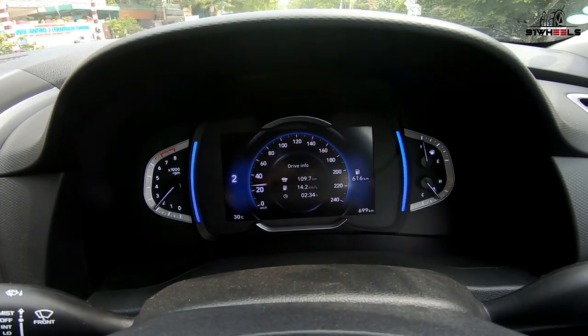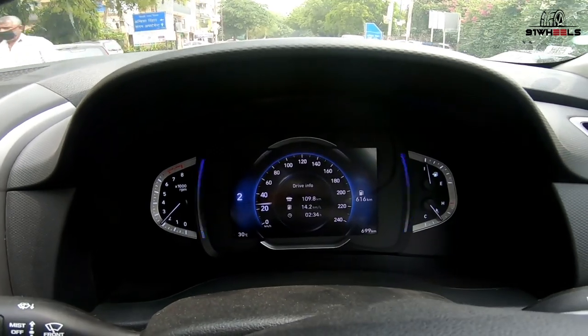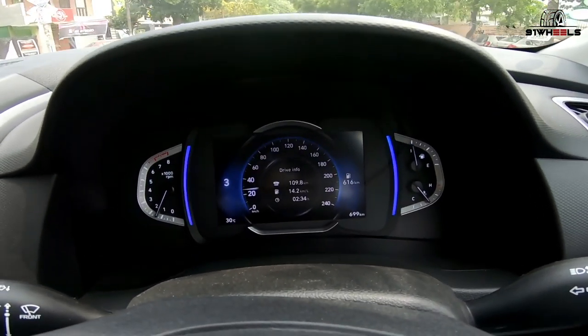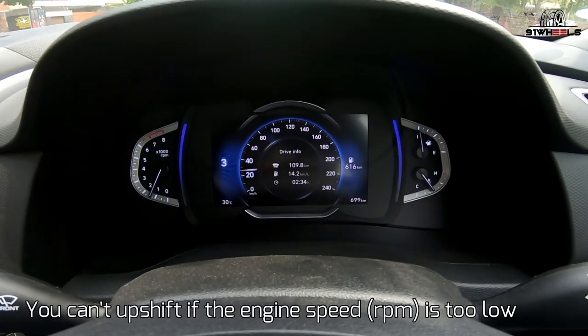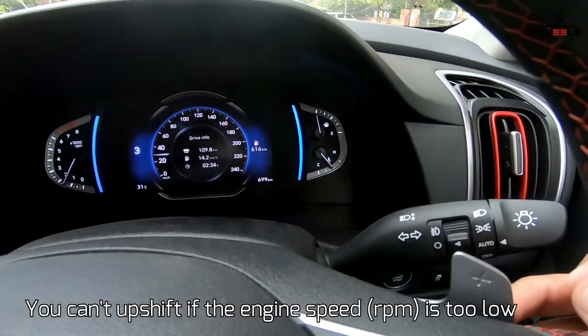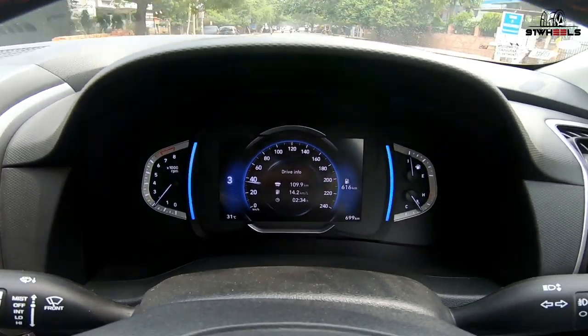You might ask — can you upshift to seventh gear at a low speed? No, you cannot. There is a safety override. For example, at around 30 km/h, I can go to third gear, but if I try going into fourth gear, it will not shift — you can see I'm pressing the paddle and it stays in third gear. That is a safety precaution built into the system.